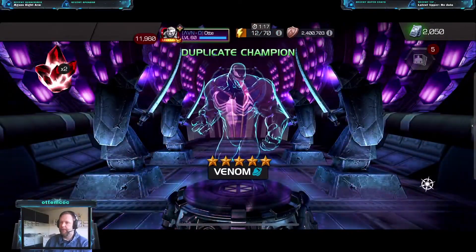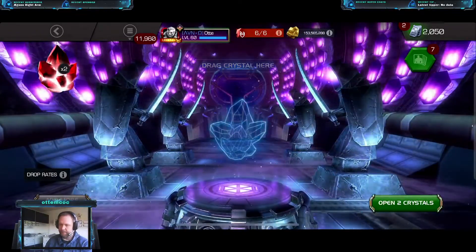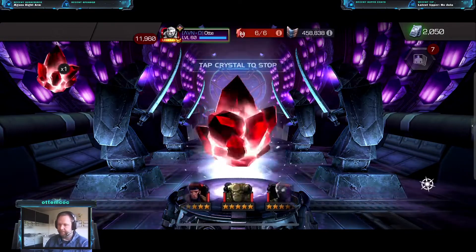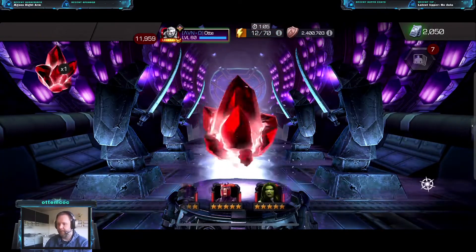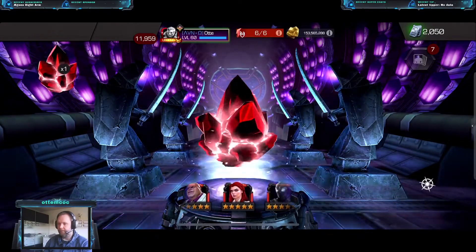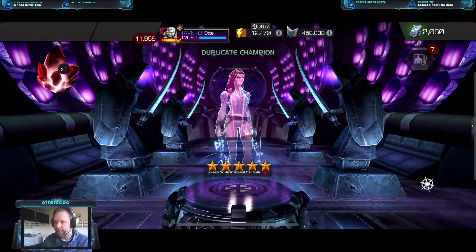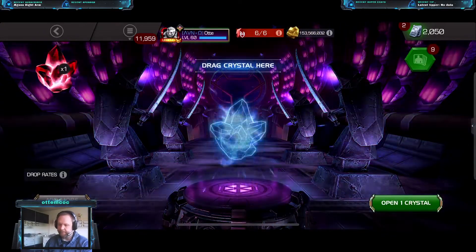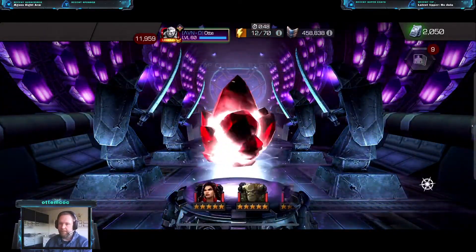Even though Venom's not a new champ, he's a max sig champ so I get the max signature crystal. The third one — it's hard for me to pull someone new because I have a lot of the five stars, but you can always hope. Black Widow — nice, also a good pull. I like that, she's 120 now.